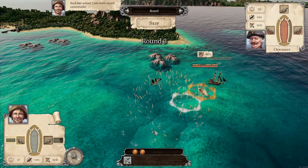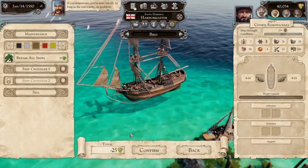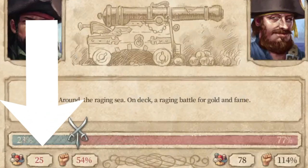Whenever you board and capture a ship, some of your crew will be lost — that's just part of the game. You want to make sure you stay close to every port so you can go to the tavern and pay to get more seamen. If you get into too many battles in a row, you'll eventually have no seamen left to board a ship and could lose the ship yourself.